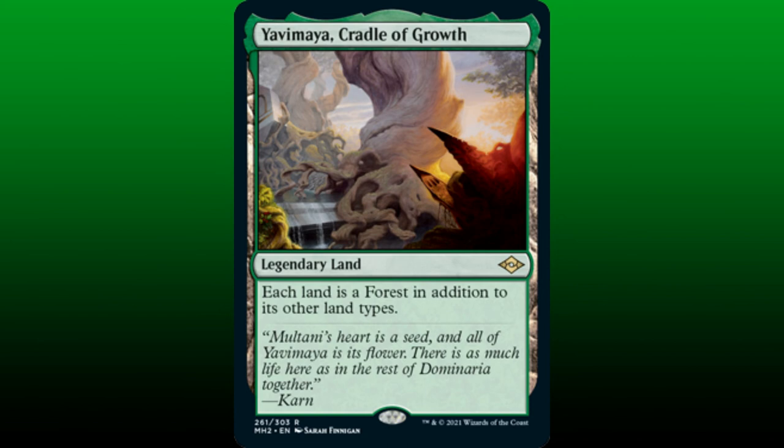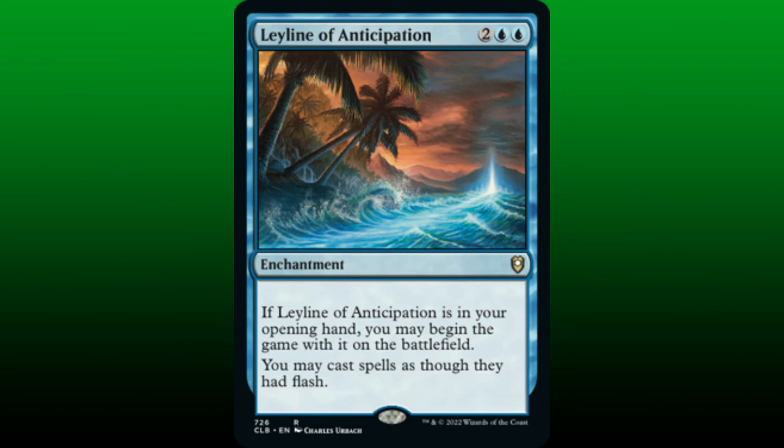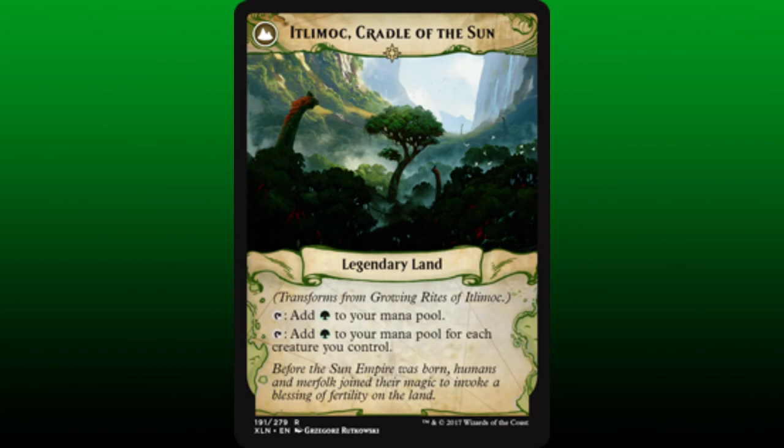Let's complete the core of this build by optimizing and enhancing our cat tribal theme. Yavimaya, Cradle of Growth, will make all of our 2/2 cat creature tokens from Jedet unblockable, allowing us to swoop in for an easy victory. Since we're playing blue, let's include Leyline of Anticipation, particularly for setting up our aforementioned infinite combo. Giving all of our spells Flash allows us to tap Gaea's Cradle or Itlimoc, Cradle of Growth during the end of our last opponent's turn and cast each component of our Endless Cat Token Combo — reasonable, since this is a creature-token-based build, and the more creatures we have, the more green mana we generate.